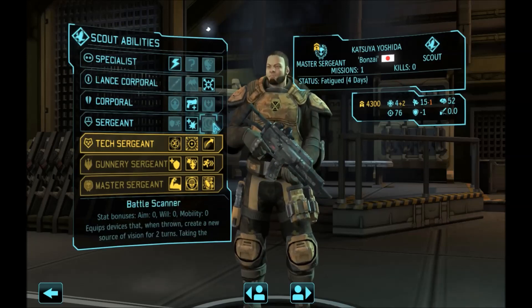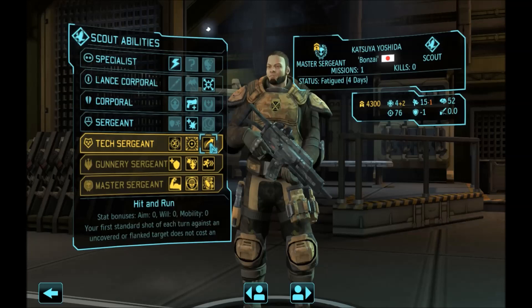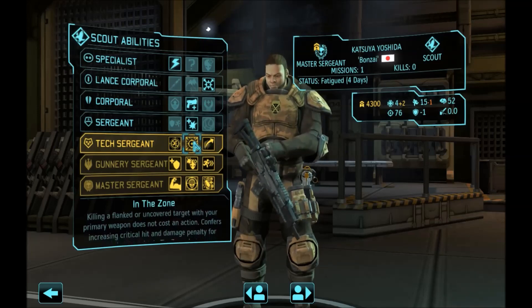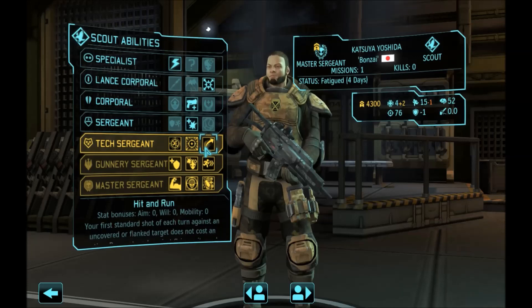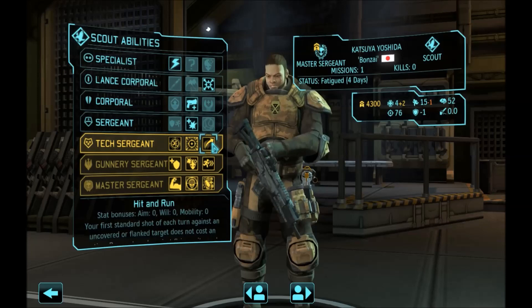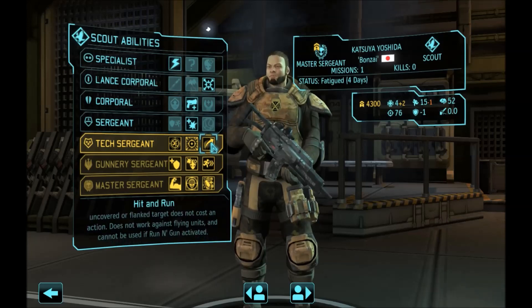We are not taking Battle Scanner for this unit. On Tech Sergeant you have a very important choice that defines the build. If you take Hit and Run, this unit will take out enemies uncovered by explosives with very accurate and deadly critical shots using a marksman rifle. If you take In the Zone, you use the unit as a sort of in-the-zone sniper to clean up damaged enemies uncovered by explosives. Both allow you to shoot and then retreat — In the Zone lets you shoot and retreat as long as you kill every enemy, otherwise you'll be stranded in the open. Hit and Run lets you take a shot at an uncovered enemy and then take another shot or retreat, since the first shot against a flanked target does not cost an action. However, Hit and Run does not work against flying units.